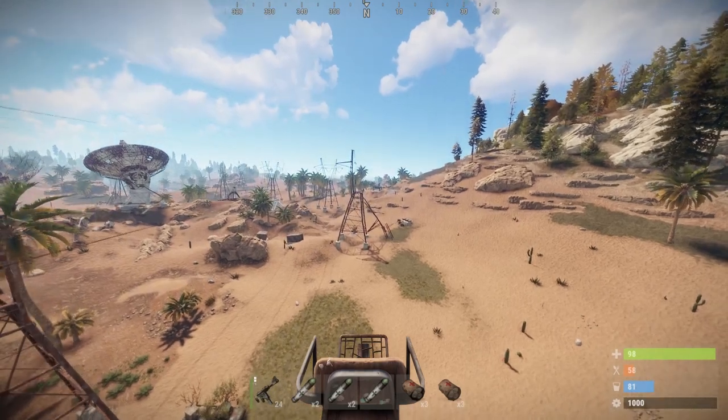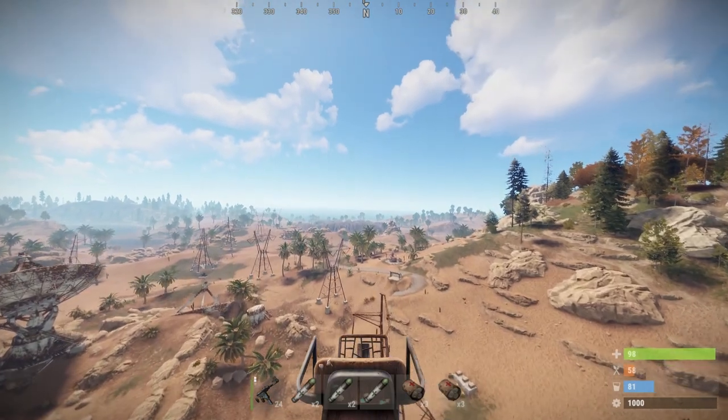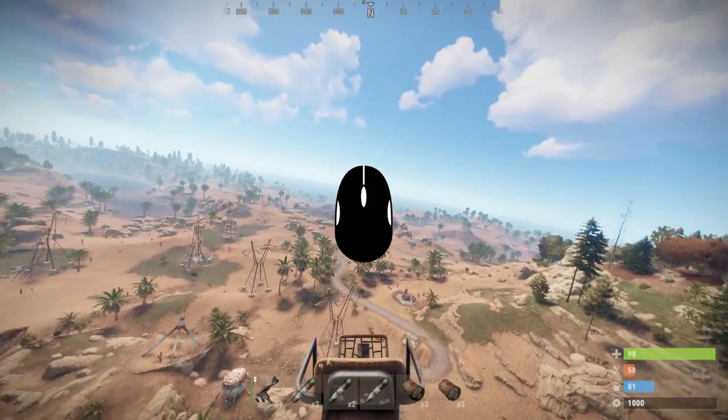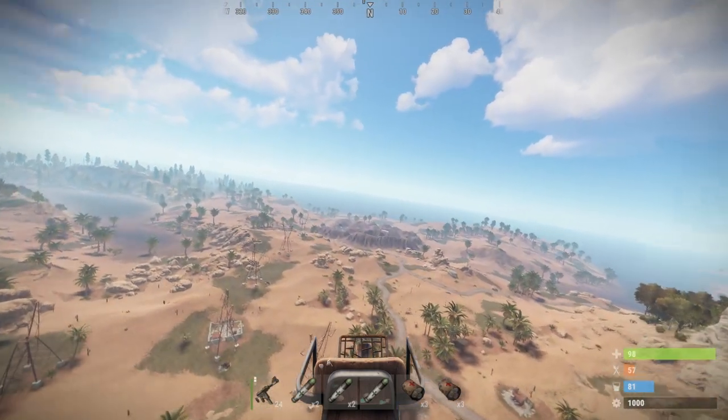Maneuvering is also quite simple — all you need to do is move your mouse around. You will move in the direction you move your mouse. So for example, if you move your mouse forward, the Minicopter will tilt forward and you will start going forward. Seems easy, right?